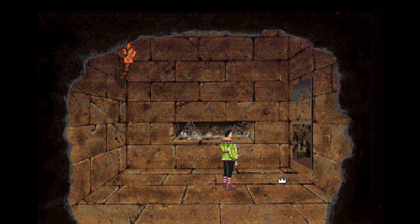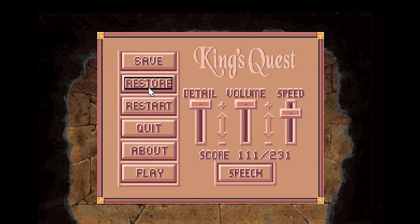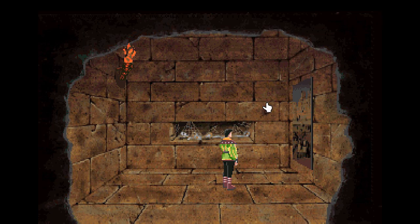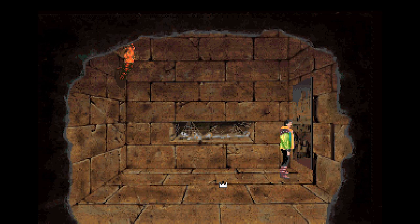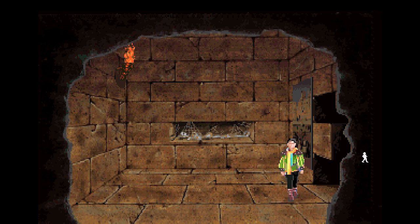A very beautiful, very dusty tapestry hangs on the wall. Let's go ahead and save here and let's move it. This tapestry looks familiar. I don't feel anything — aha, a hidden latch! Alexander triggers the little latch and a secret door rolls open. Pretty badass. Alright, here we go.